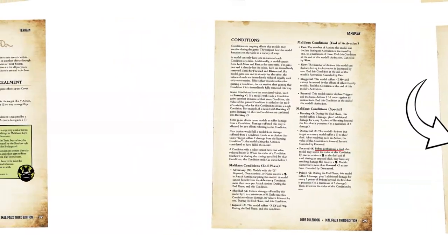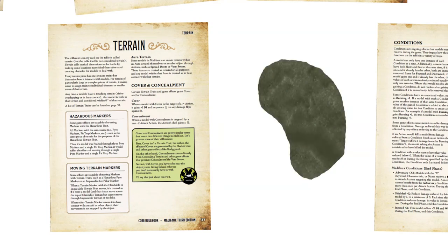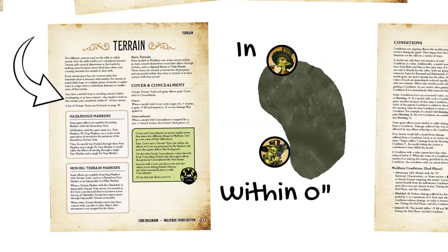Moving into terrain, several rules have been updated that should streamline and clarify gameplay. The splitting of hairs over whether a model is in terrain or nearly in terrain is over. The rules previously said that if a model's base was overlapping terrain, the model was in the terrain, but if its base were just touching the terrain, the model was within zero inches of the terrain. The new rule on page 37 states plainly that if a model's base is touching terrain — either overlapping or in base contact — that model is both in that terrain and considered within zero inches of that terrain.